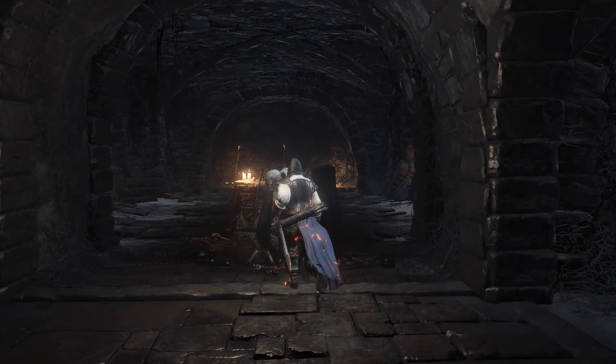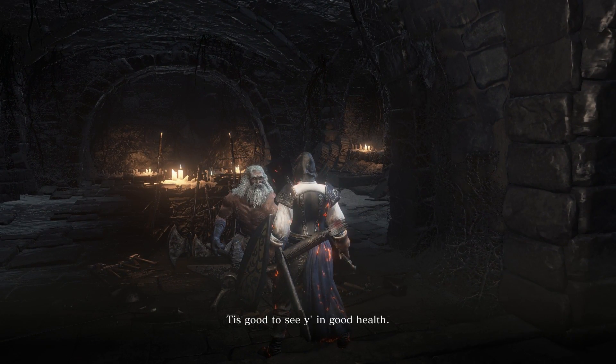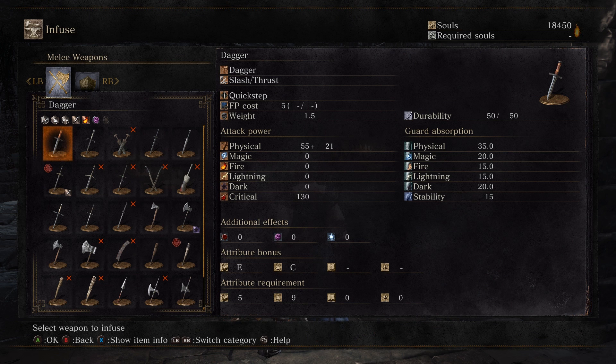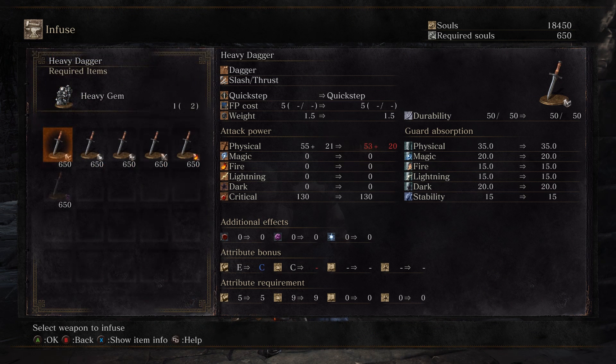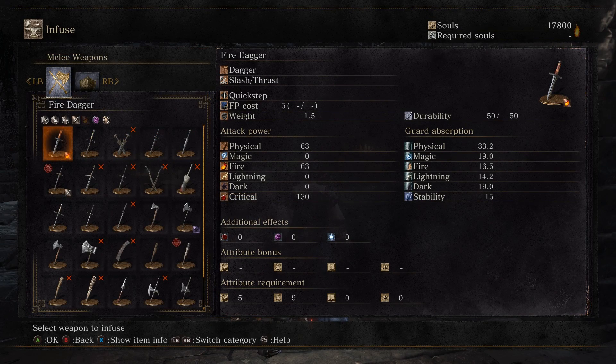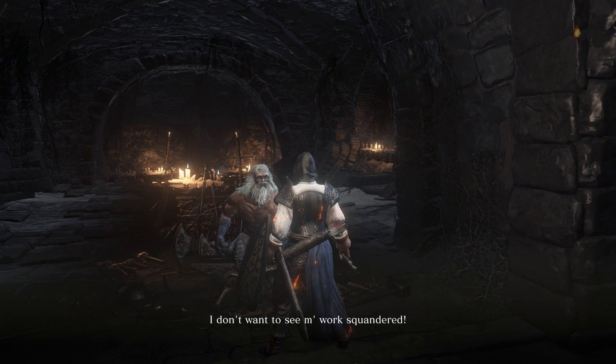With our newly acquired Dagger, we're going to go talk to Andre. While I have no intention of actually upgrading my Dagger, I am going to infuse it — specifically with a Fire Gem. The reason is, a lot of the enemies in the upcoming area are not only weak to fire, but they actually get staggered very easily. So having this in the offhand can be very, very beneficial. The other function we won't be using until we go back to Farron Keep.